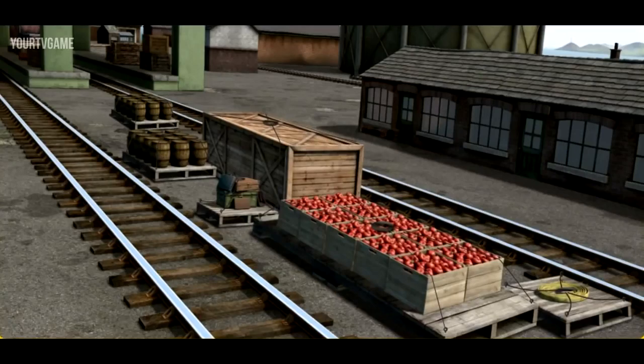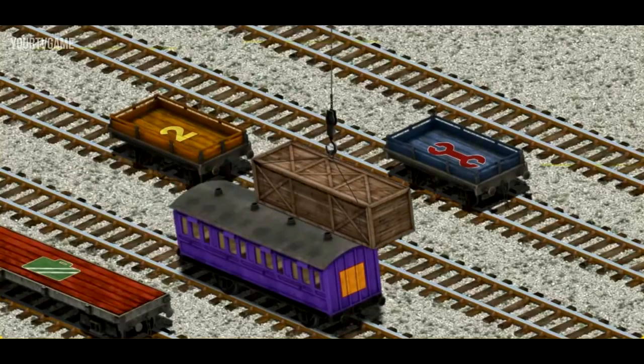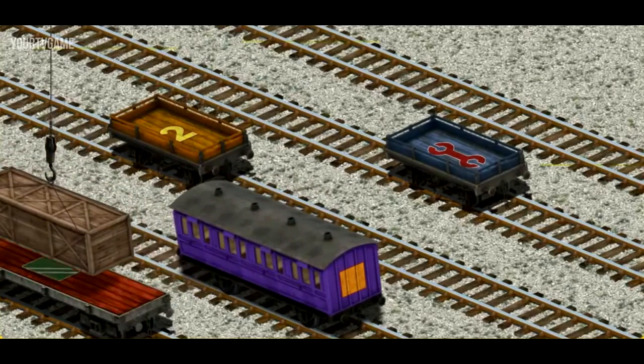Den must deliver the very long crate to Tidmouth Sheds. Help Cranky find the very long crate. Show Cranky where the very long crate is. There you go. Let's lift and load. Now the cargo must be loaded. Show Cranky where the red flatbed with the picture of a green suitcase is. That's it!